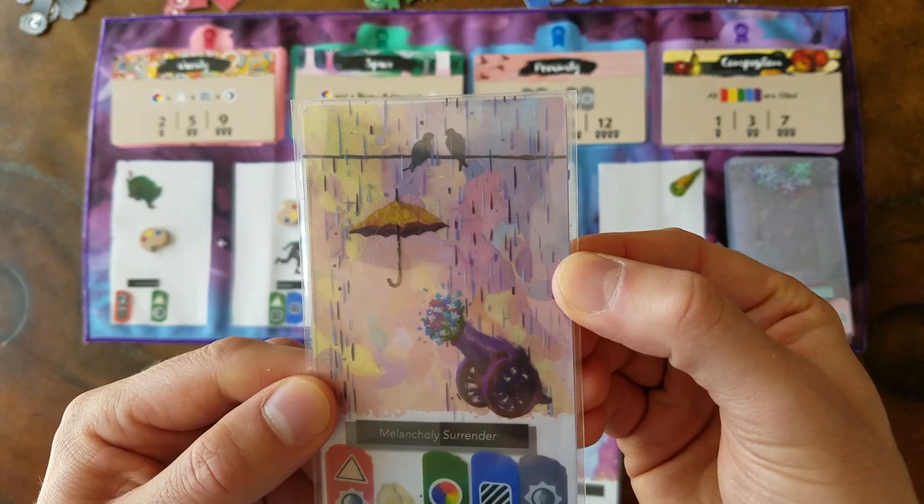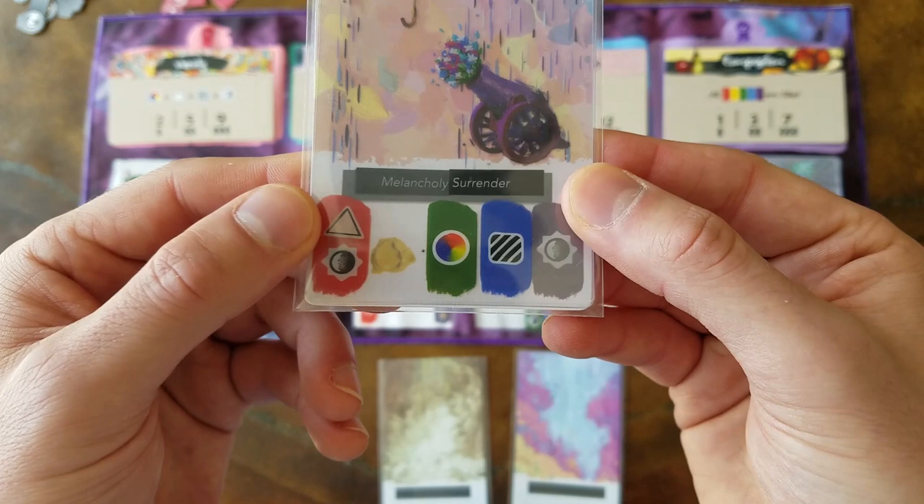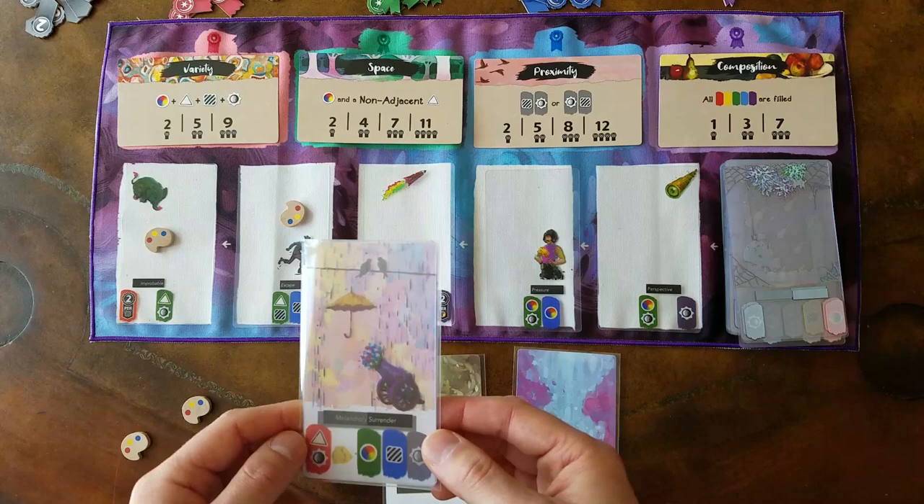I will take exactly three cards from my hand and sleeve them into one of the backgrounds. I have now created a beautiful illustration. I have a painting title — this painting is called Melancholy Surrender — and these are the elements of design that it features.